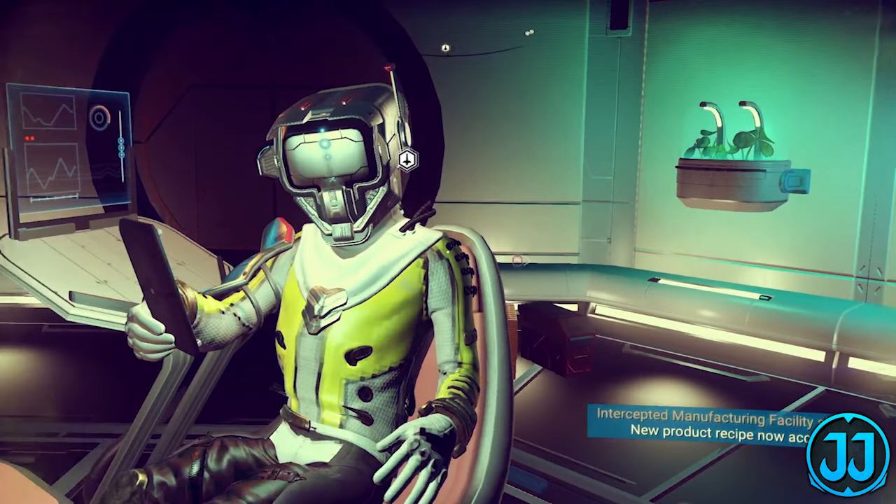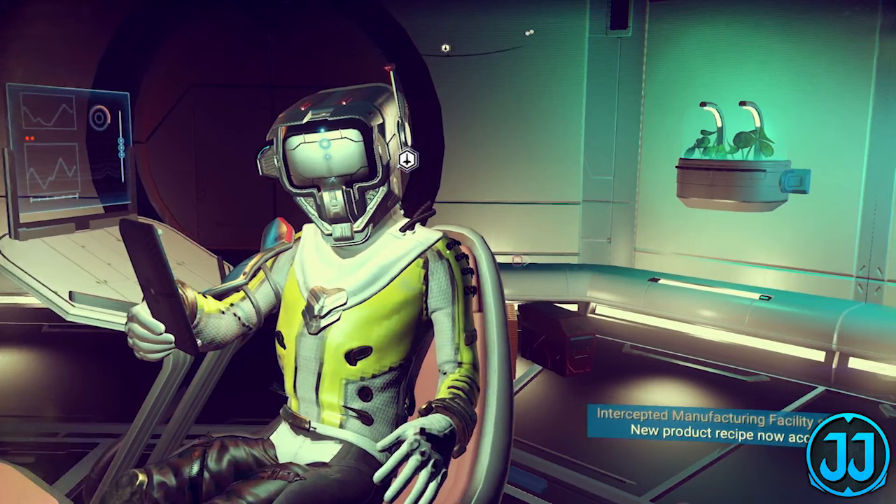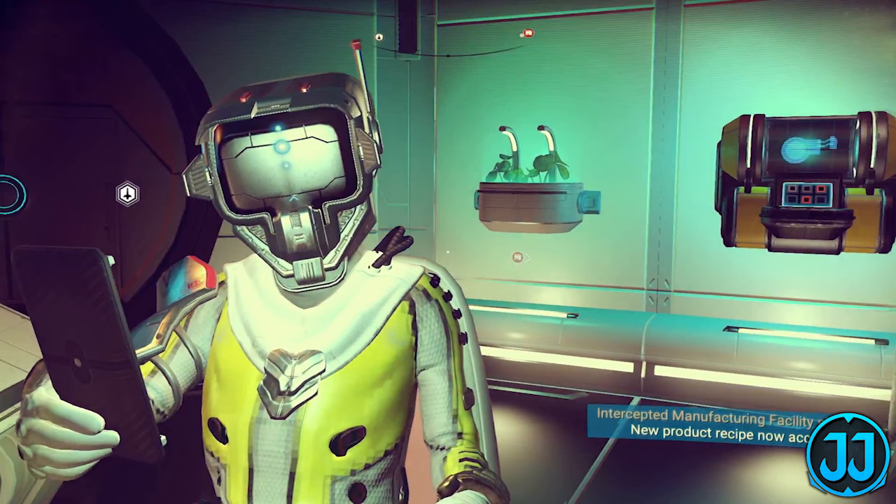Now we get another look at a Korvax in a room. In the bottom right-hand corner, a message says 'Intercepted manufacturing facility signal — new product recipe now accessible.' Maybe you did something for this Korvax and he gave you this as a reward, or maybe it's a signal you randomly received and now have to go find the product recipe in a building. The room has containers in the background lighting up because you can loot from them, chairs, and a keypad we saw previously — plus plants on the wall.